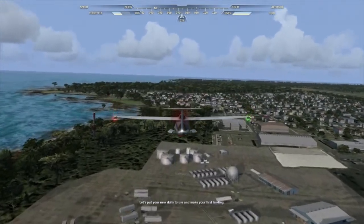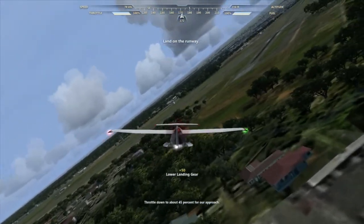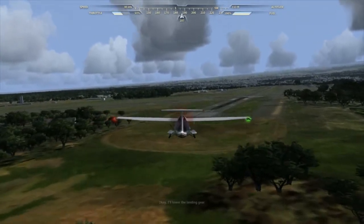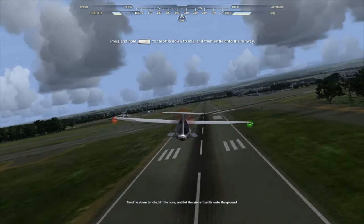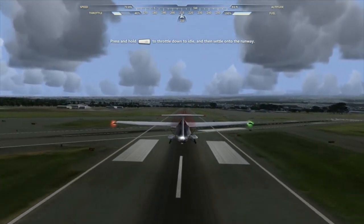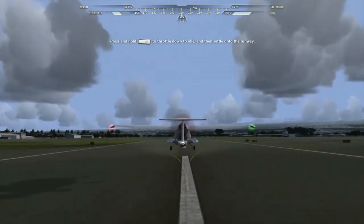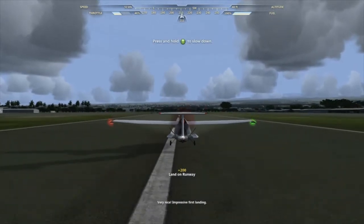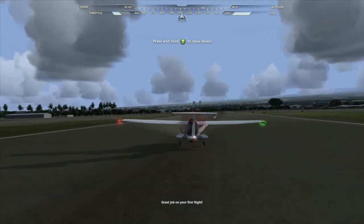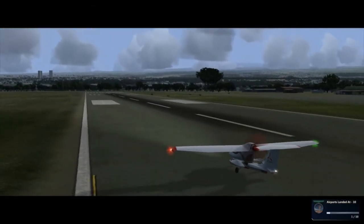Let's put your new skills to use and make your first landing. Turn right and line up with the runway. This game is kind of fun. Lower the landing gear as well — I can't not lower it. Throttle down to about 35% for our approach. I used to love life so much. Throttle down to idle. Lift the nose and let the aircraft settle onto the ground. Impressive first landing. I thought it would be boring like this.